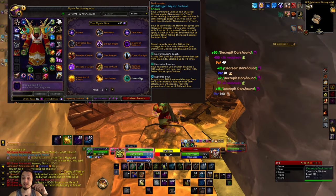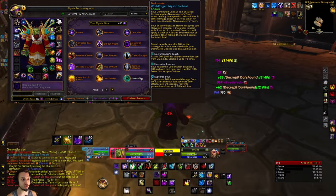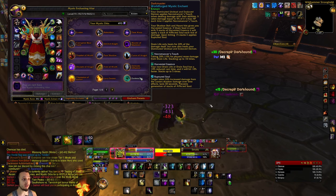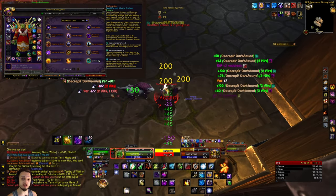Hey, what's up gamers, welcome back to Project Ascension. Today we're checking out the world PvP mission enchant known as Dark Master. Dark Master is one of the ones we just showed you how to get a few videos ago, so go ahead and check that out if you haven't. That one will require either an undead pet or a demon.